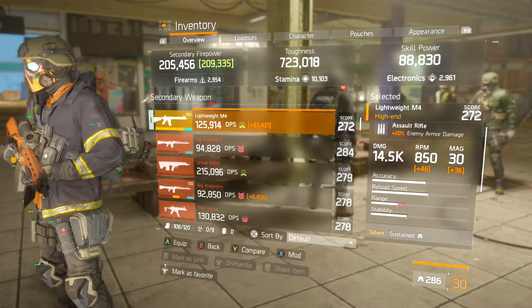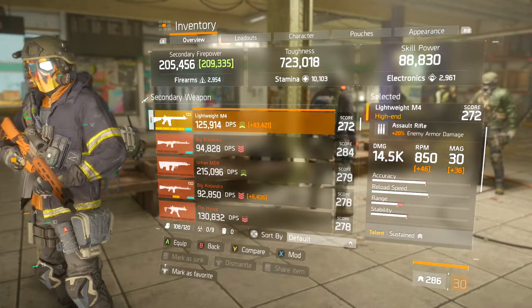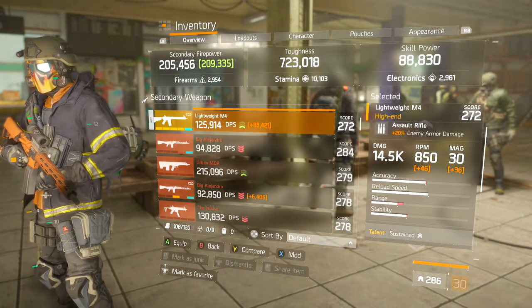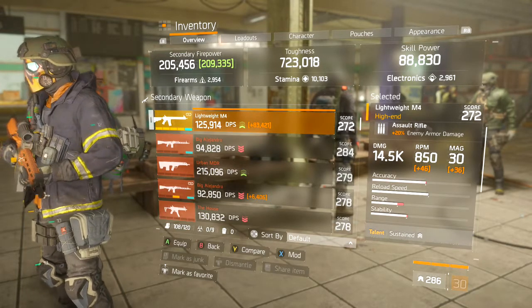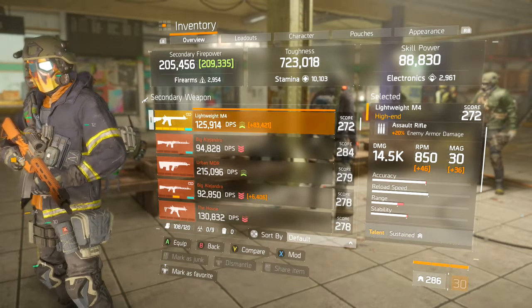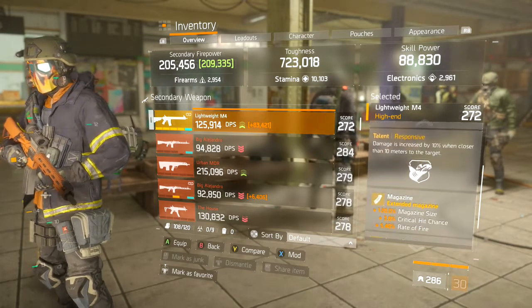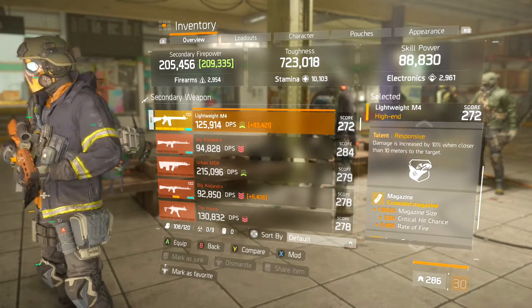The second weapon we're using is also a Lightweight M4, and I think this one is pretty much the best one on this class. It has 20% enemy armor damage, 14.5k damage, with Sustain, Predatory, and Responsive.